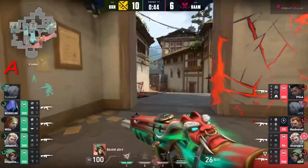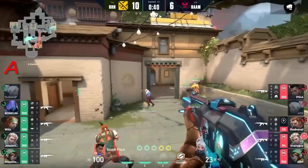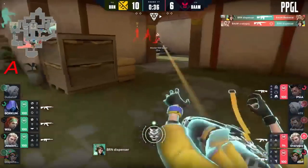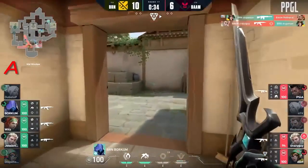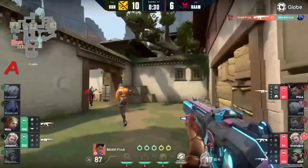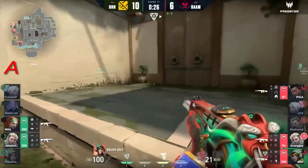Crazy guy is setting stuff up - he needs to find a pick with this ultimate first because this is going to be so difficult to push in. Wits has already activated the seekers, exposing the rotation and positioning of the rest of big bam. But as they were scrambling, look at the map control for Bren - they push forward. Crazy guy comes on the crazy lurk.